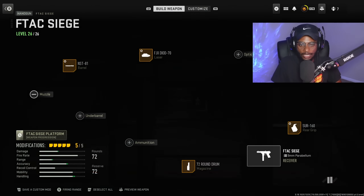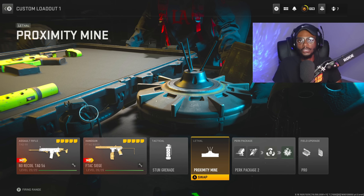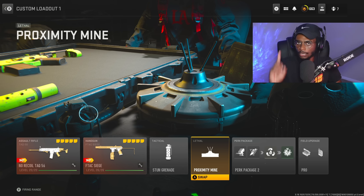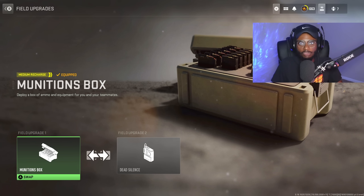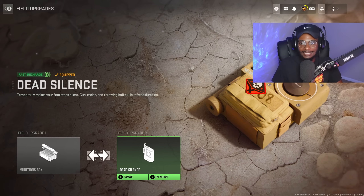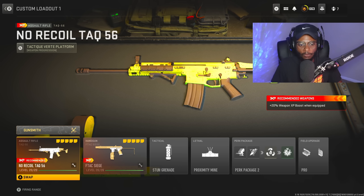Overall a really good class setup. We have on the stun grenade, proximity mine — because they're super good and very easy to get kills, great for MGB nukes. And for the perks: double-time, scavenger, resupply, quick fix. And for the field upgrades, we have pro-enabled with munitions box and dead silence. Overall a fantastic class you guys cannot go wrong with.